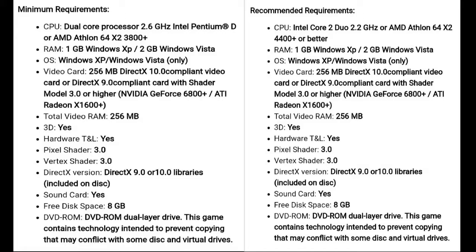The processor is 1-2GHz. This system is running Windows 10. The recommended graphics card is 256MB. The DirectX version supported is 9.0 and 10.0. Sound card and storage space — it's easy to check.